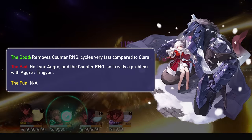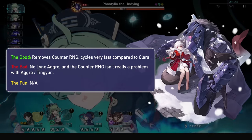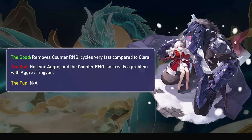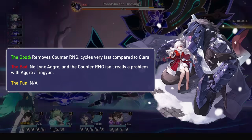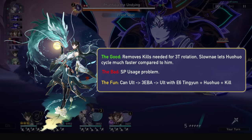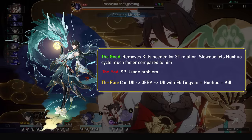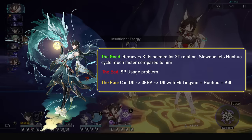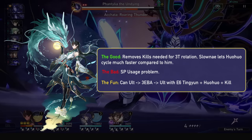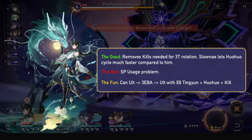Clara prefers the aggro of Lynx too much to run Hua Hua in my opinion, and all Hua Hua would do is remove the RNG factor of needing counters for her alts rotation, but Lynx would avoid that with the aggro anyway, and you usually run Tingyun too. For Lunae, you can remove the kill-based needs of his 3-turn rotation, and running Sloane means Hua Hua can rotate for every rotation of his very easily. Just one problem is skill point usage may be an issue in some teams. With Tingyun E6, Hua Hua, and 1 kill, you can ult into triple enhanced skill into ult again for tons of fun.